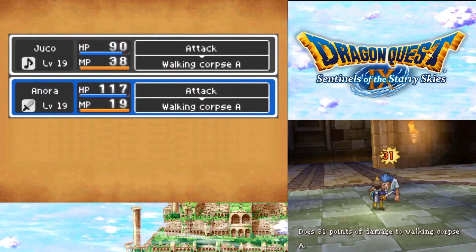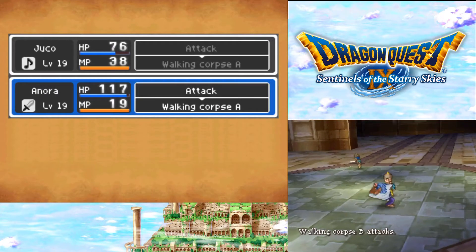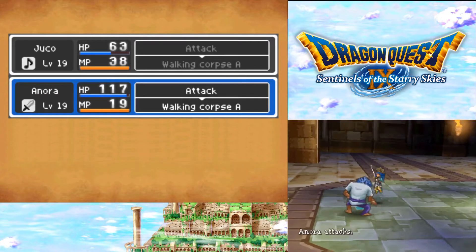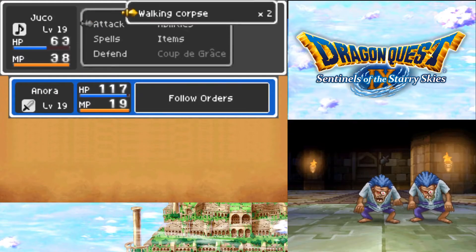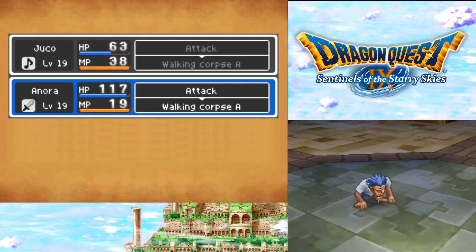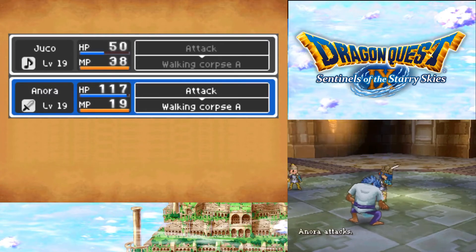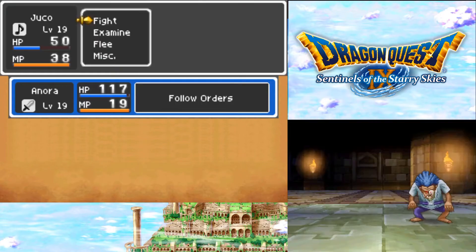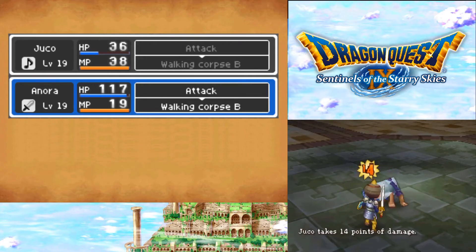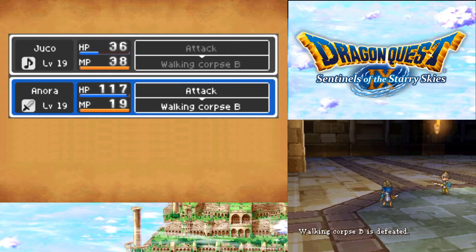Can we get through these corpses? We can - force air attacks. Ow, that's so much damage. Like, I really need to increase his defense or something. Oh my god, you're still not dead! Die! Ow, that hurts. Great - there we go, nice.